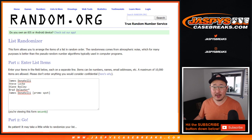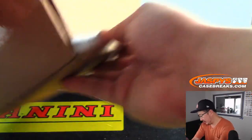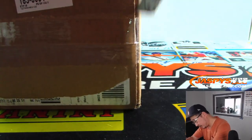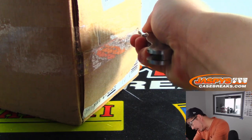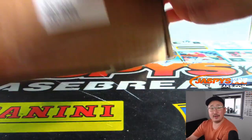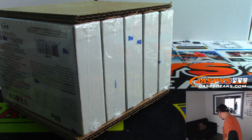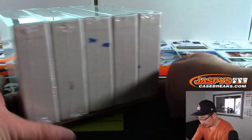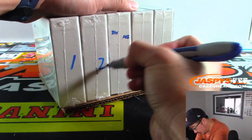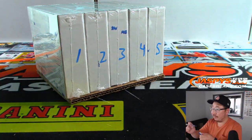So you got two boxes in this one. There are the numbers right there. I'm going to pop open this case first, number the boxes — one, two, three, four, and five, all numbered there.